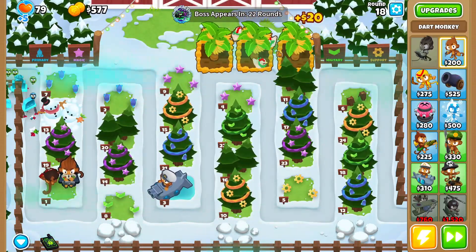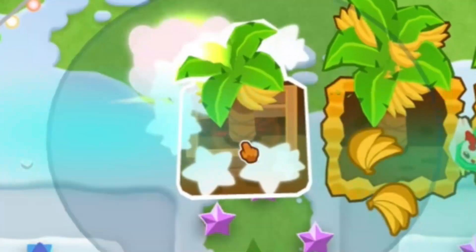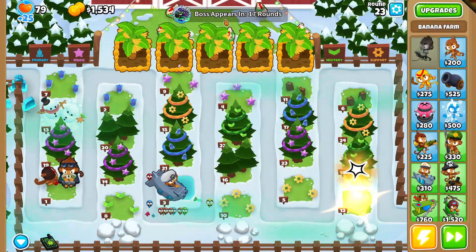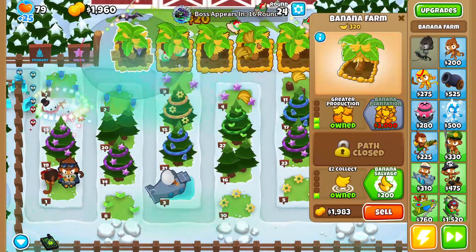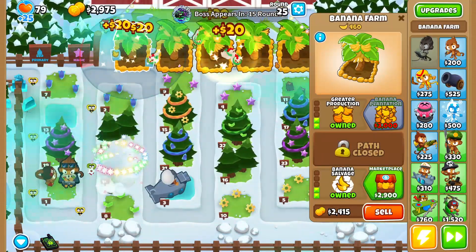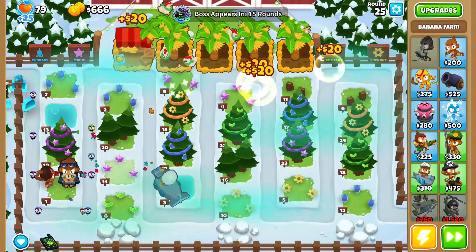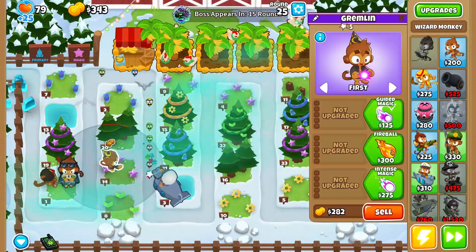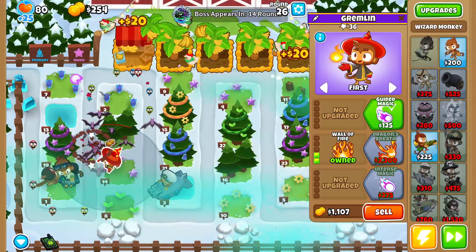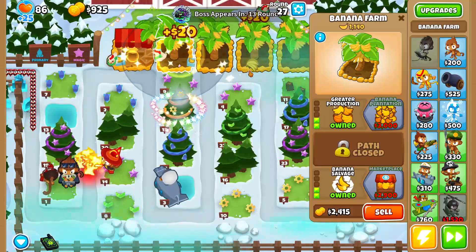From here we're just gonna grab our last two farms, also 2-0-0. Once we get five banana farms to 2-0-0, start grabbing the bottom half marketplaces. We'll be able to grab one marketplace before we need to do something else. Now what I'm gonna do is place a wizard here — this spot just opened up — and grab a 0-2-0 wall of fire. Boom, easy. Then we just continue grabbing our marketplaces.